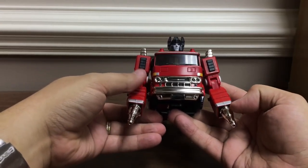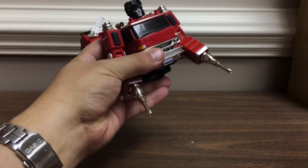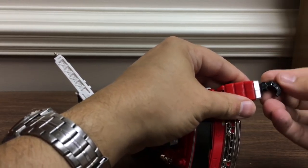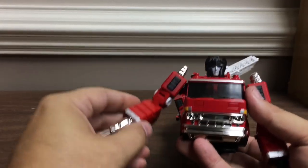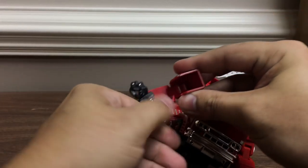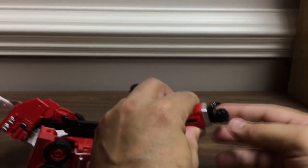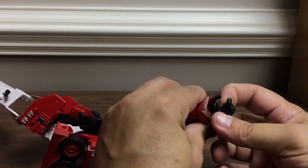He has two little hose missile attachments which do extend — you can make them longer if you want. Both sides can rotate around to form a hand. His thumb popped off — this is a test shot I got from TF Source. He does have a posable thumb; we'll show you on the other hand. He's got a ball-jointed thumb, and his fingers have a joint — they're all individually poseable. Only the index finger has a second joint. So you've got poseable hands.